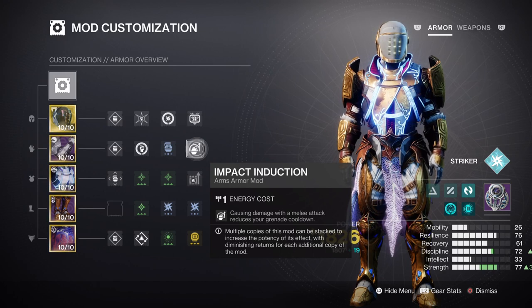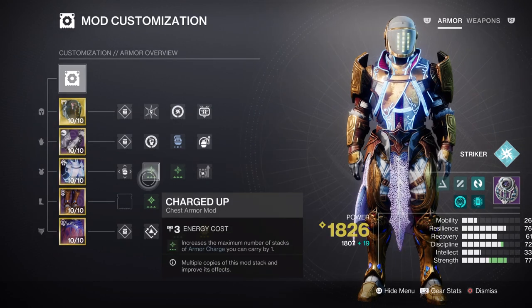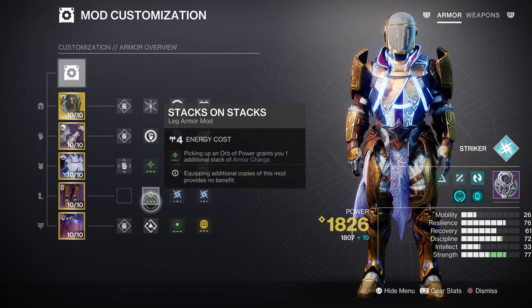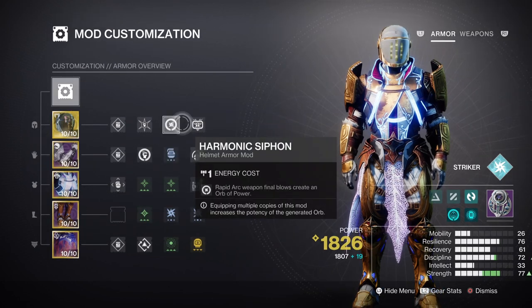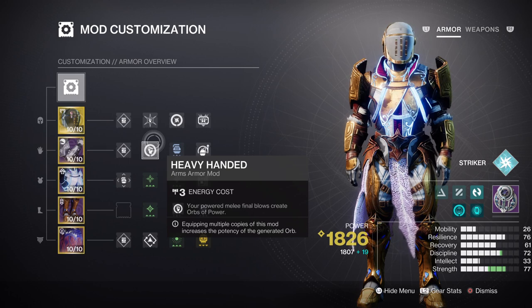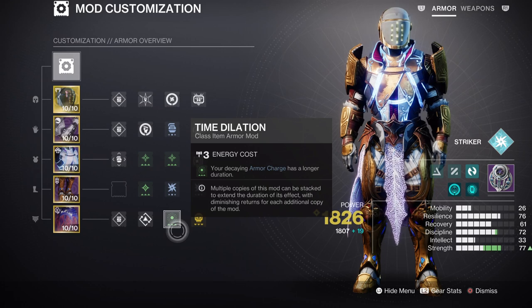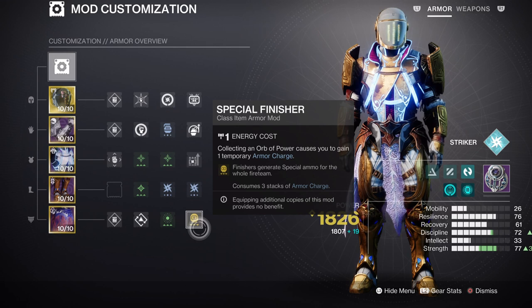While you're there, do add on the following armor charge mods. Charged Up times 2 will allow us to hold on to more armor charges as we play and collect them, and Stacks on Stacks will allow us to increase our charge stacks by plus 2 each time we collect an orb of power. From here you can add on the Harmonic or Arc Siphon mod for creating orbs of power from your weapons, and Heavy Handed for creating orbs from melee kills. I would also advise adding the Arc Weapon Surge mod to enhance your Arc weapons by 17%, with Time Dilation for an extra 5 seconds on our time-based mods, and lastly the Special Finisher mod so that secondary weapons can always have ammo available.